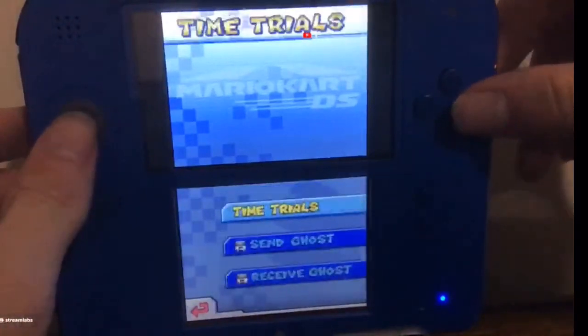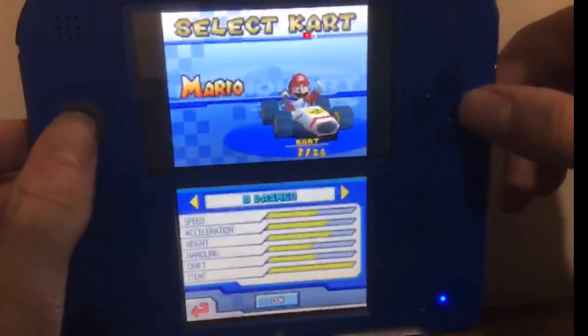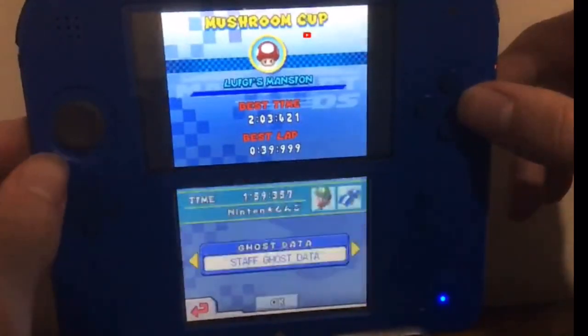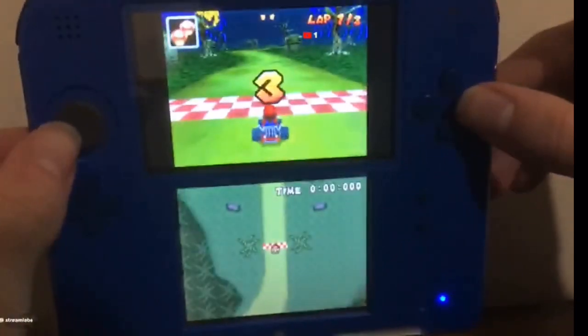So basically you want to go into Time Trials, pick your character, and then go to Luigi's Mansion. You don't want to verse a ghost because you're going to get distracted.